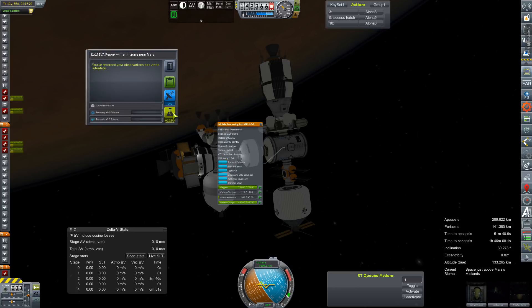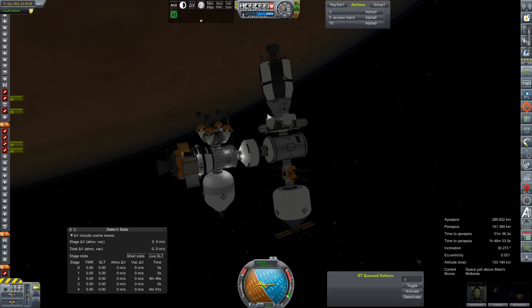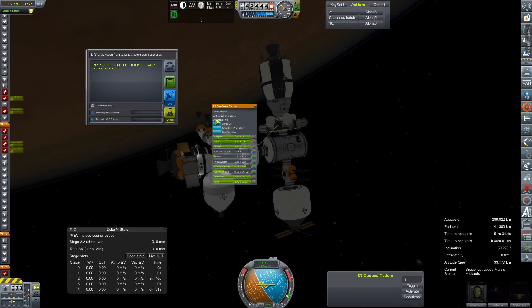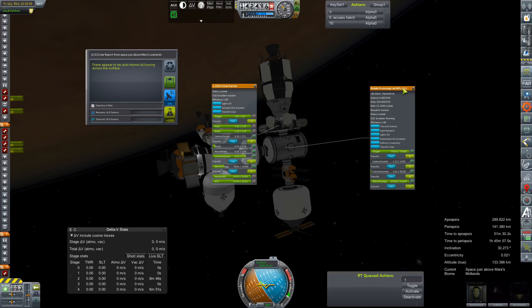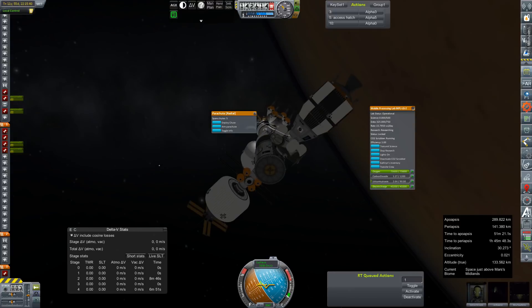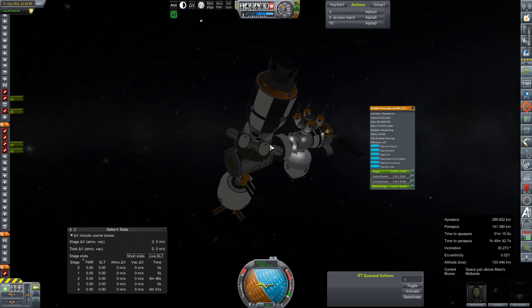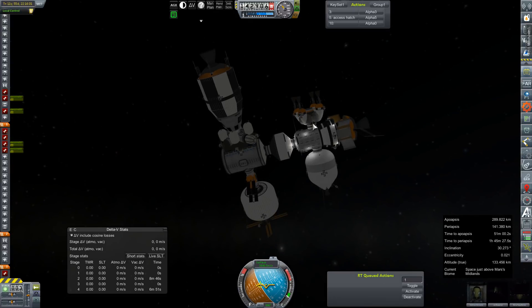View data — 250 data. We'll move that into the lab. We've got to go around and do all of these. Lock this open just to make sure I don't overload for Dr. Richards. Locked — 250. Put it in the lab. 281. She's going to make about 23 science a day all on her own. That is awesome.